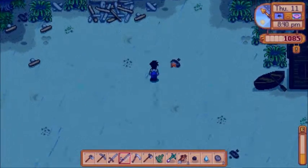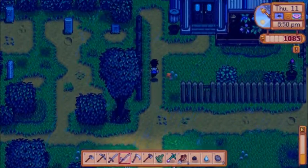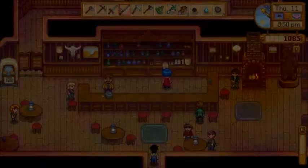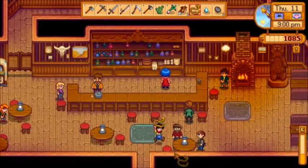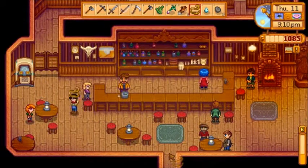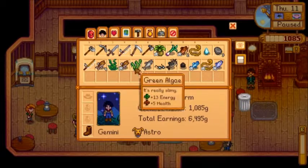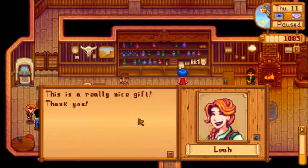Let's go announce in the bar what we just caught. Hey everybody, look what I just caught! Look Willie, I know you're drunk but look what I caught - an eel! Eel! See it Shane? You guys are all impressed, I know it. Leah, I know that you're impressed. Can I give you a wild horseradish? Yeah, she likes that - that's good.